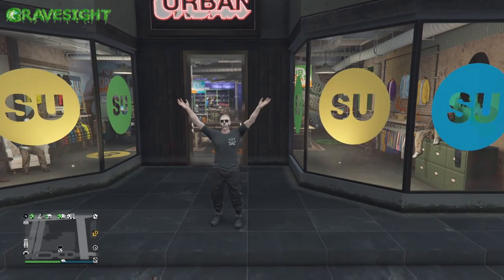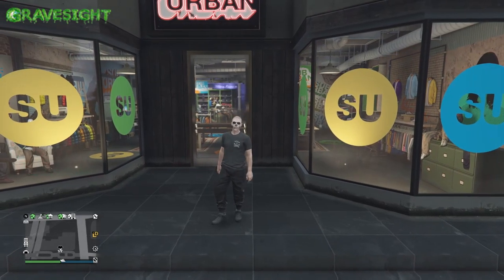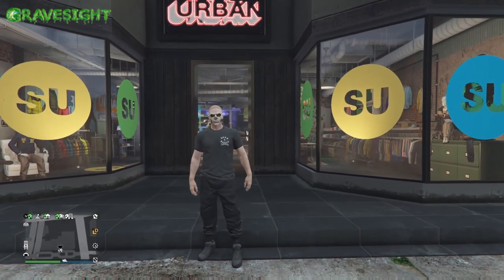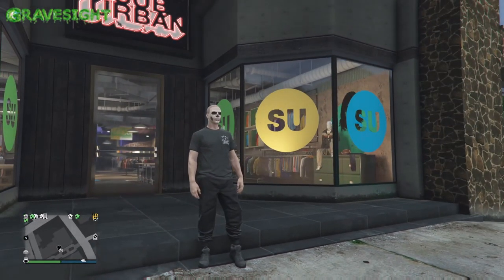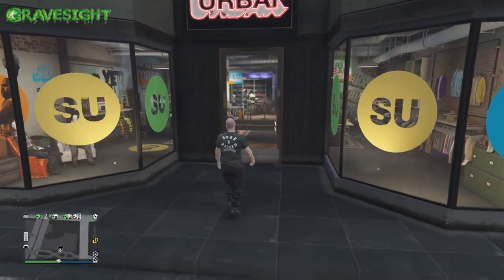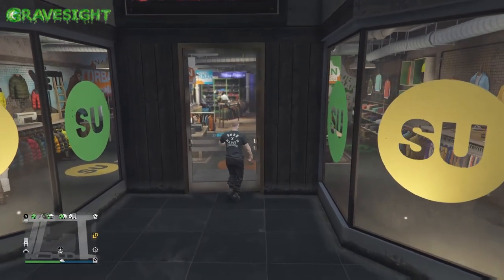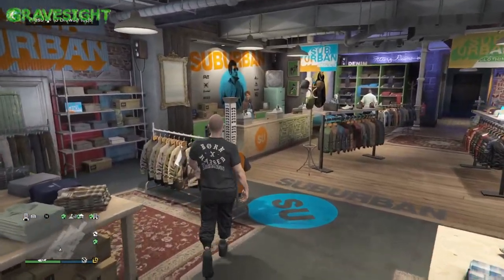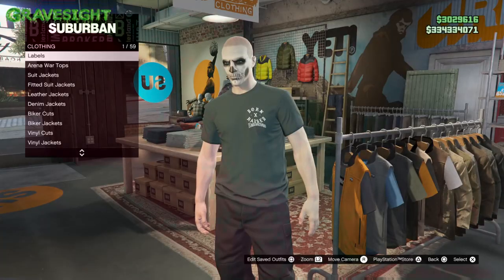Welcome to my channel. In this video I'm going to be showing you the ripped shirt glitch which is working right now in Grand Theft Auto. We're going to be going through this step by step. I already have black joggers, so you guys could potentially be doing this glitch to add on to other things like joggers and things like that.